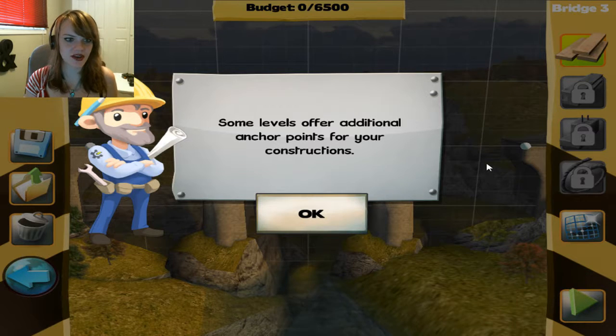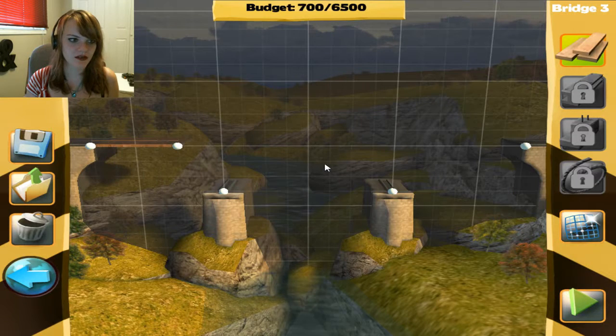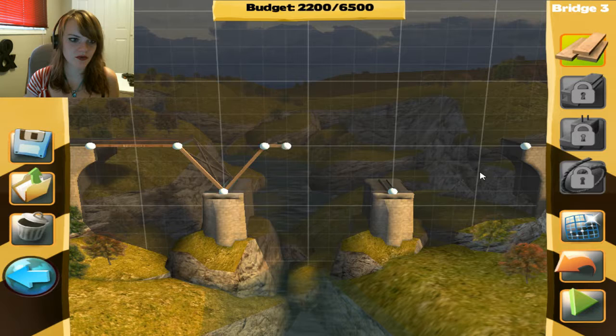Some levels offer additional anchor points for your constructions. Hint: triangles are very stable. Okay, so I'm guessing it wants me to use those.